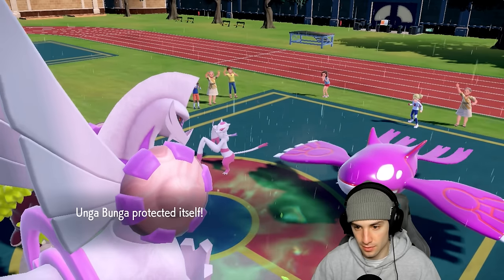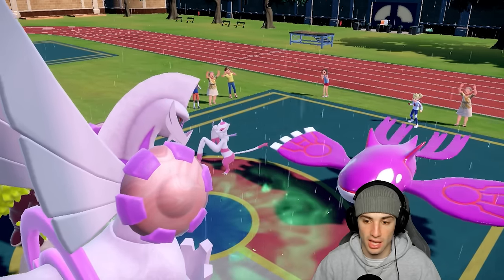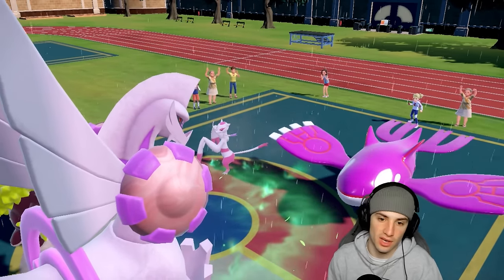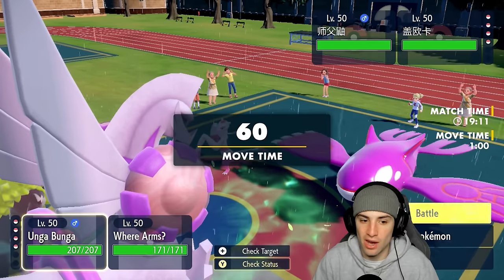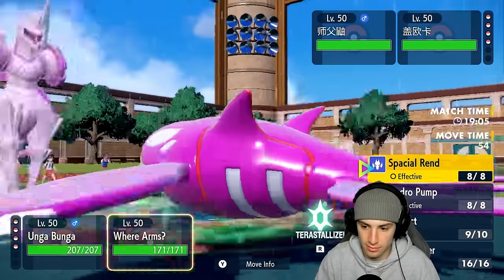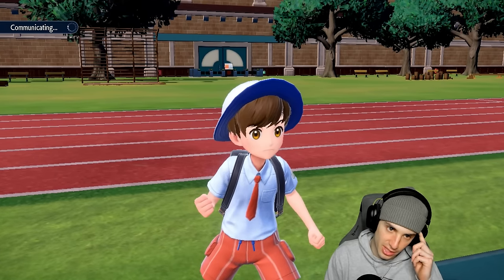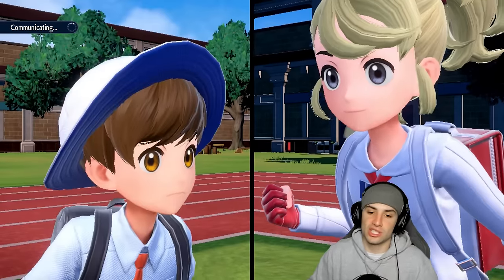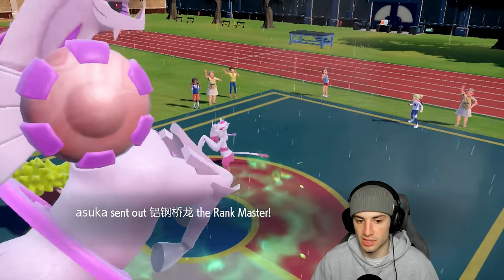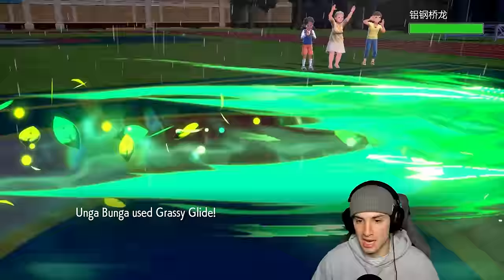I decide to double protect and read out what they're going to do, since they have Fake Out control. There's the Fake Out into Rillaboom, and Ice Beam follows — I knew it. I should have just gone Spatial Rend into Kyogre, but we'll see. Now I think we just straight-up attack Kyogre by doubling down into it. It could Terastallize — I don't think it protects. I think it's Choice Scarfed if anything. It ends up switching out Kyogre.